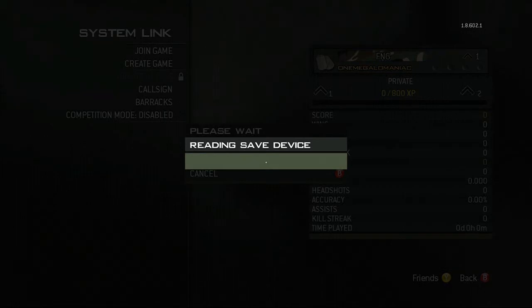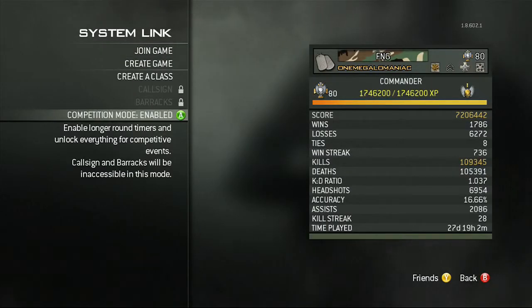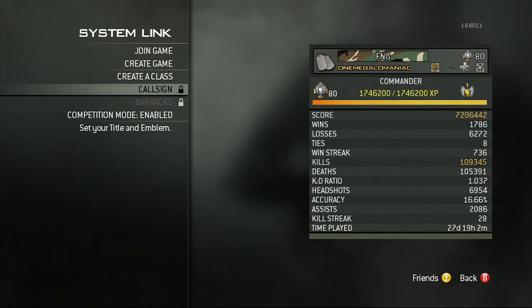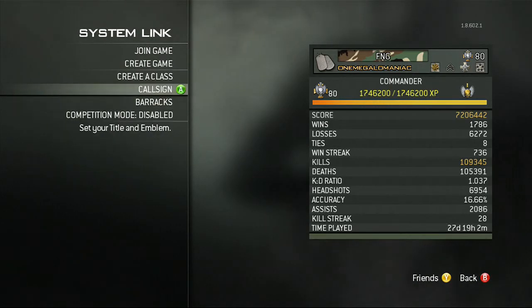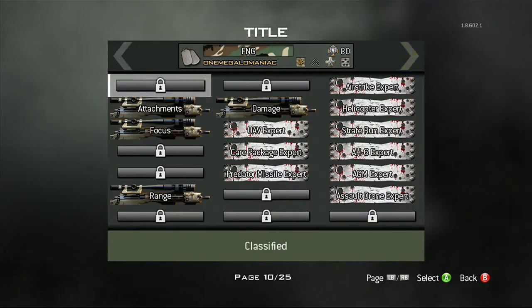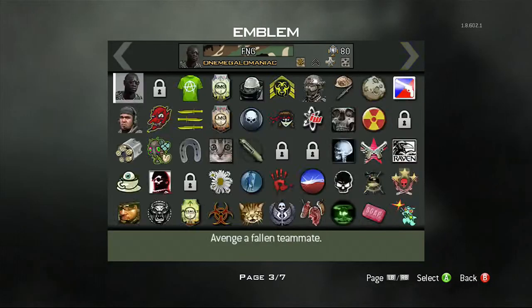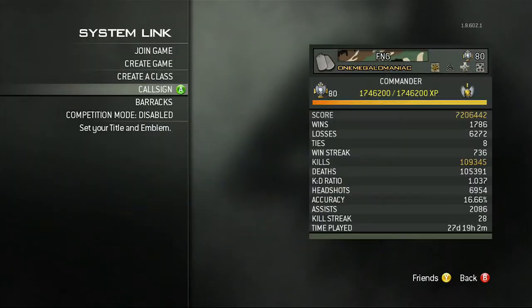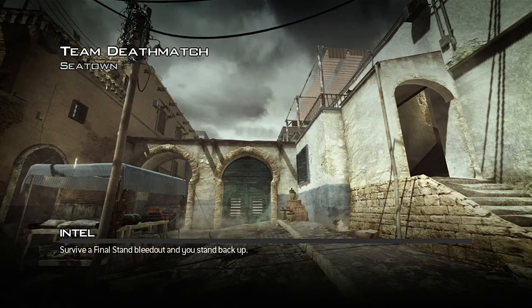Once you get to this screen, this is very important — otherwise the glitch will not work. You're gonna want to enable competition mode. Just to show you before I do, I do not have all the titles and emblems right now — that's all I have. Okay, now enable competition mode, create game, and start game.